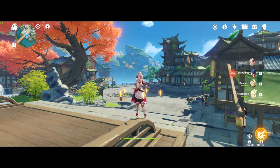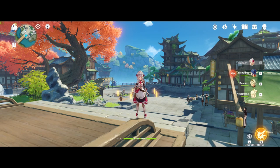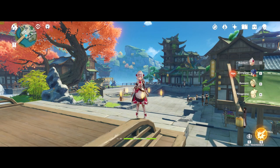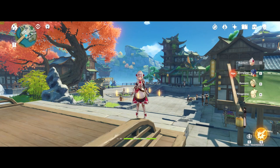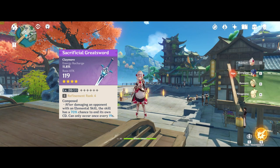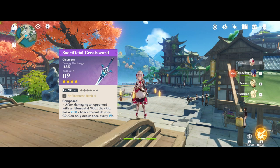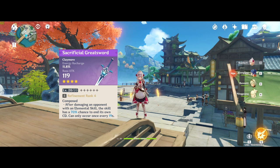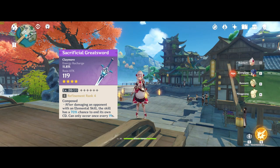The rest of the options are all gacha options, so free-to-play players might have access to them with some luck. First, we have the Sacrificial Greatsword, currently one of the boosted items in the Gravestone banner. Its secondary is energy recharge and its bonus provides a chance to reset the cooldown of your shield on use. The benefits are self-explanatory: energy recharge and a chance of resetting the shield — and as mentioned, it also has one of the highest base attacks of all 4-star Claymores, so it's a decent option to consider, especially if you use the Bolide set.